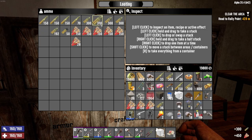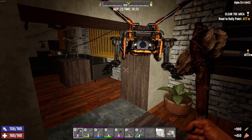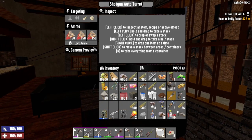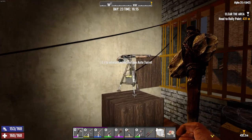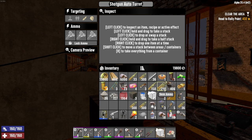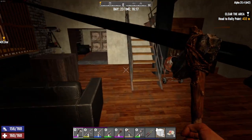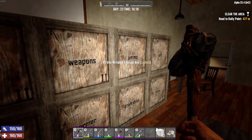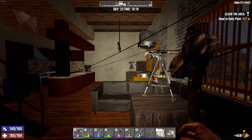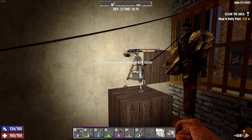We got ammo - one, two, three for each turret. That should take care of it. Shotgun auto turret - one, two, three. Lock the ammo on that one. Oh, I put up two shotgun turrets! Do I have enough shotgun ammo for this? We'll see if this works or if we have some issues with two shotgun turrets up.